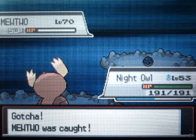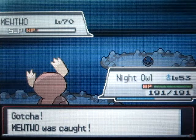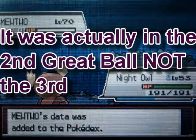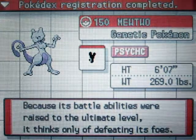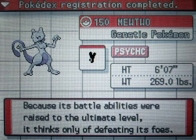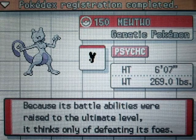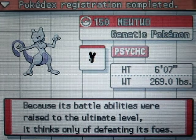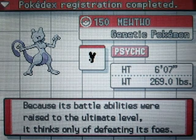How did I catch Mewtwo? This is like the third Great Ball and it's the ultimate legendary Pokemon - how did I do that? I have no idea! How did I catch this thing? How?